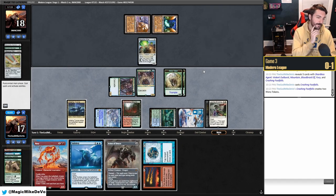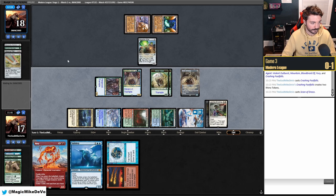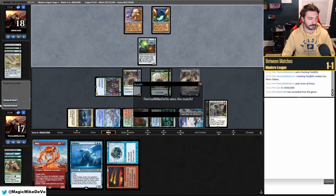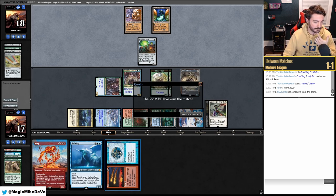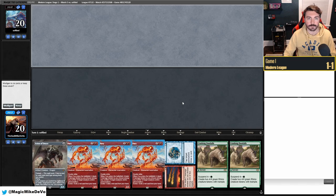We Shardless Agent here and fire the Haywire Mite if they try to use it. There's no way they can get out — if they hit Tower and try to Karn, we Subtlety the Karn on our turn. We fire the Haywire Mite, they gain two, but it'll be close. What a greedy keep from them, but we punished it. Welcome to match three — on the draw again, three times in a row.